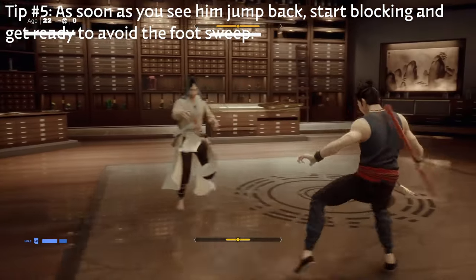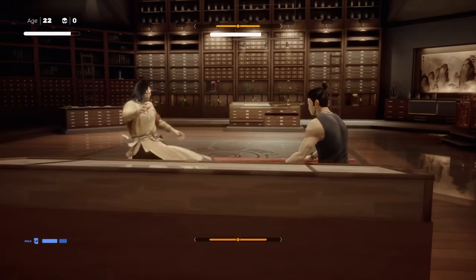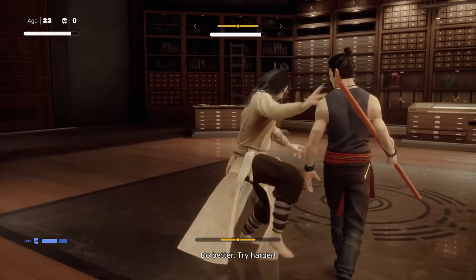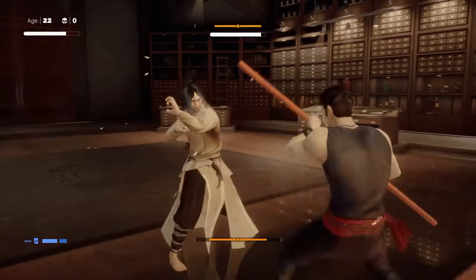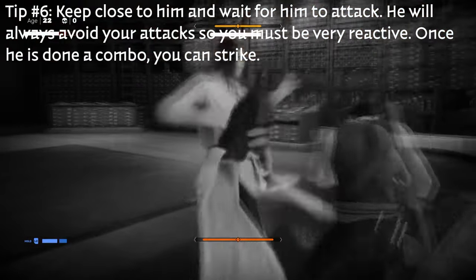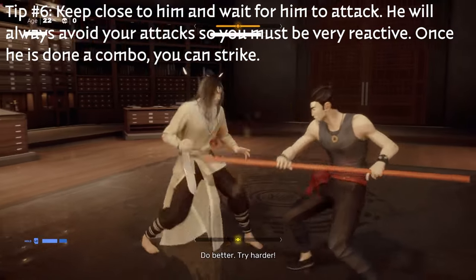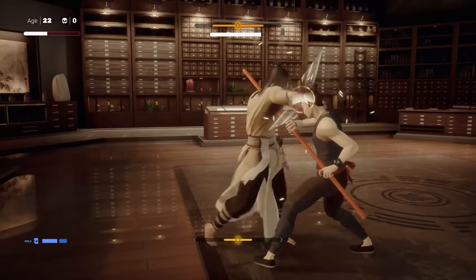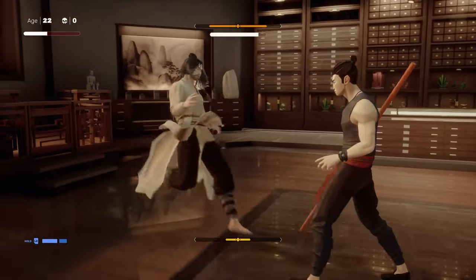If you see him jump back, you want to start blocking and be ready to avoid right away, because that foot sweep can be really damaging. While it's really intimidating to be against the final boss, you want to keep close to him and wait for him to attack. He's always going to avoid when you attack, so you must be reactive — wait for him to do something and then follow up with your response.